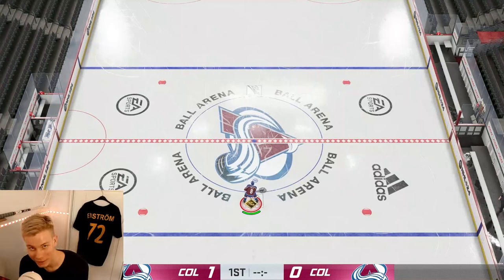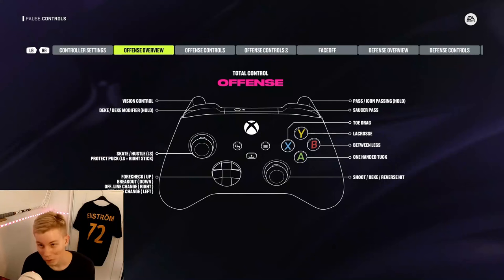Here is every single deek in NHL 24, how to do them and in which in-game positions they are the most useful. Important to note I am using skill stick. Now if you are using the new total controls it is still mostly the exact same controls to do the deeks. Only difference here are those four buttons: